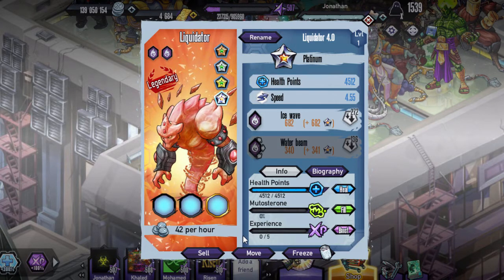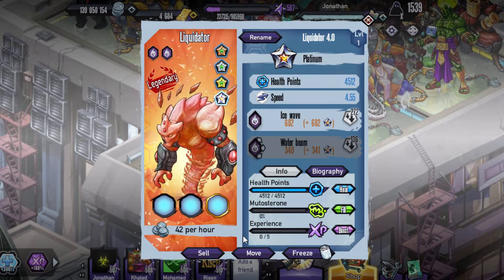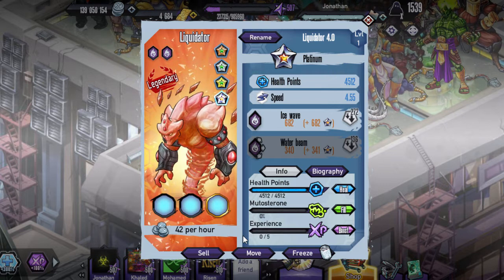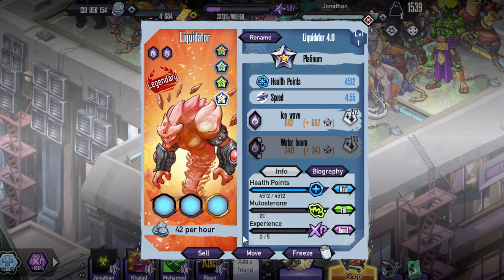40 million views are in the Incubator. Here are the stats: 4.55 is what is going to be considered a tank. It does have a Tri-Attack as its second skill — Ice Wave and Water Beam are the two skills. Cursed is the ability, and it's Double Mythic.